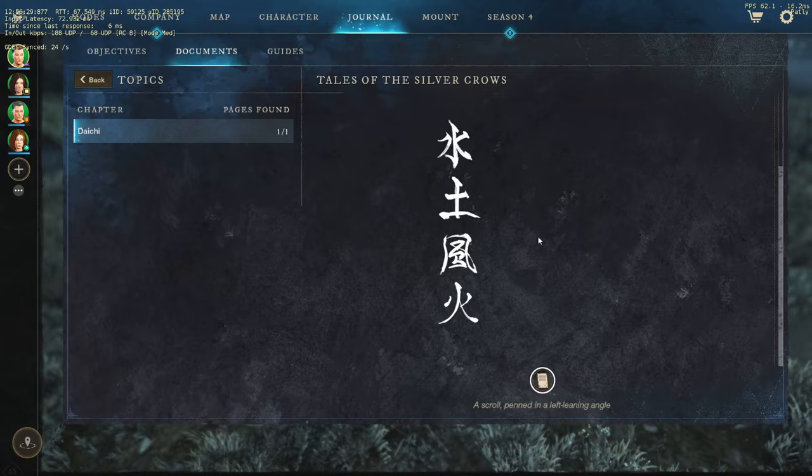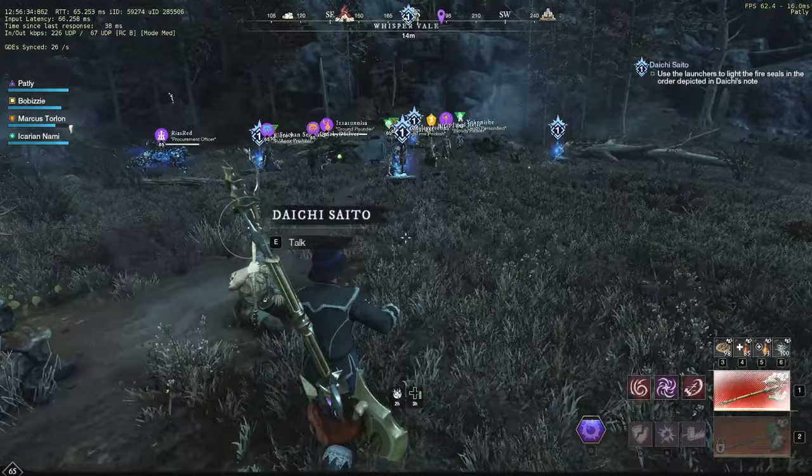You're just gonna look at this note here. You look at these symbols — there's like a little riddle or whatever. If you don't care about that, I'm just gonna give you the order.